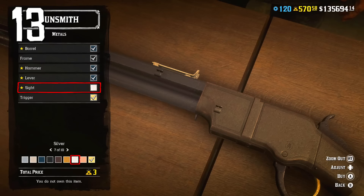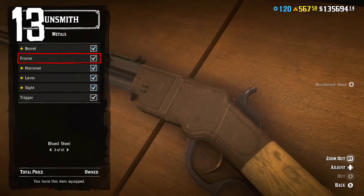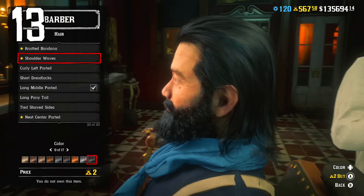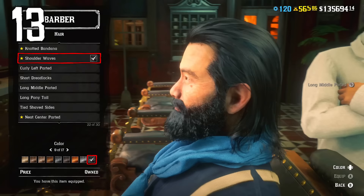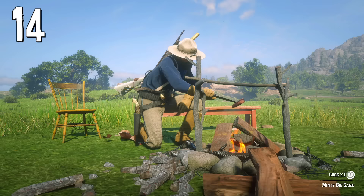Be extremely careful when customizing your weapons. You don't unlock a specific metal finish forever — if you spend a lot of gold making your weapon golden and then change to a different color, you will not be able to return to the golden finish for free and will have to buy it again. This works exactly the same with haircuts and facial hair styles, so be careful as some are pretty expensive.